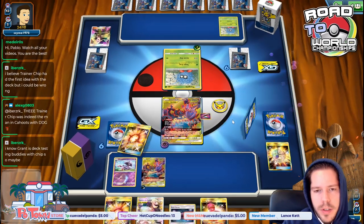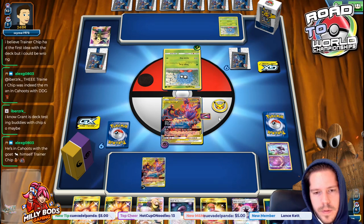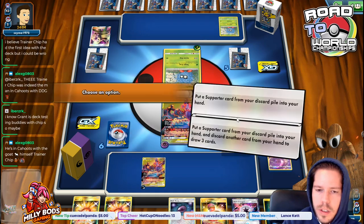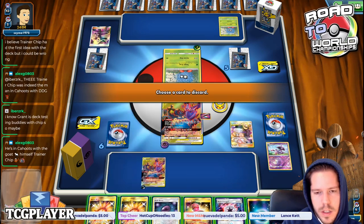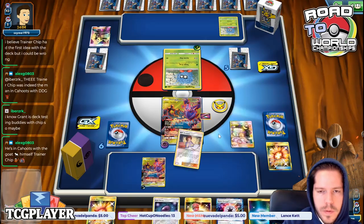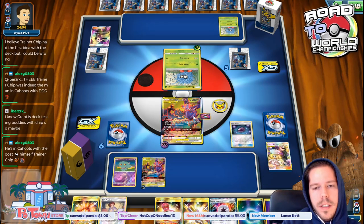We still have a solid shot, thanks to this beautiful Cynthia and Caitlin. We need a Mismagius or a Mysterious Treasure. I feel like my opponent is really not threatening me at all. Can I draw one of those three cards? I can — that is absolutely fantastic.